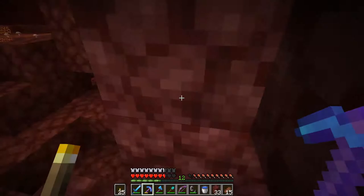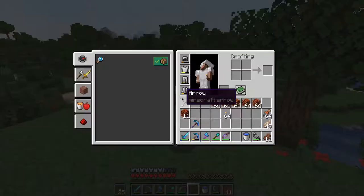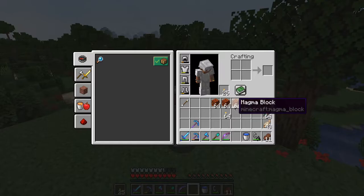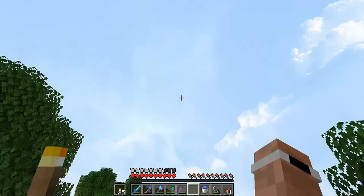I'll collect up some netherrack so we can get back up and I will meet you guys back in the base. Okay guys, so we're back in the overworld. We got what we went for — we got a bunch of magma blocks. I just can't get the name right. So let's head down to the slime farm.